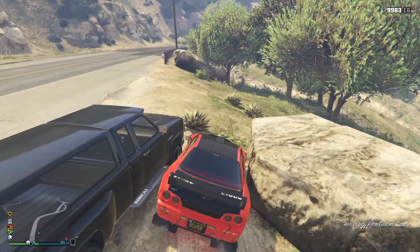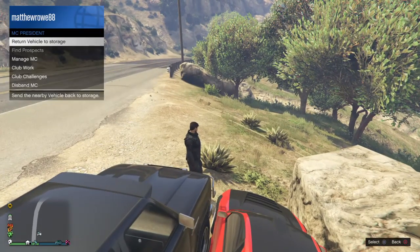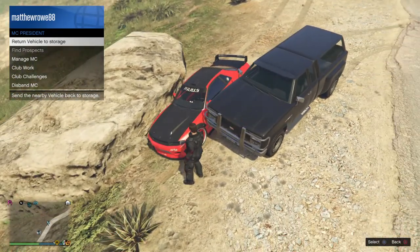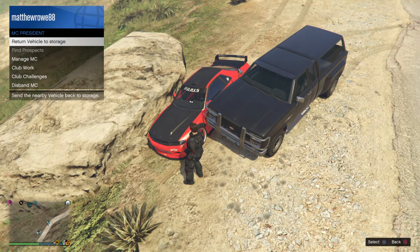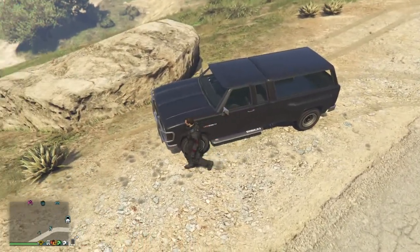So now when you get to this stage, bring up your motorcycle club. It says 'return vehicle to storage' — at the same time you need to push X and Triangle to jump into the car. If you've done it right your interactive menu will disappear. I'm going to do that now... and I didn't hit the glitch, so the car has disappeared.